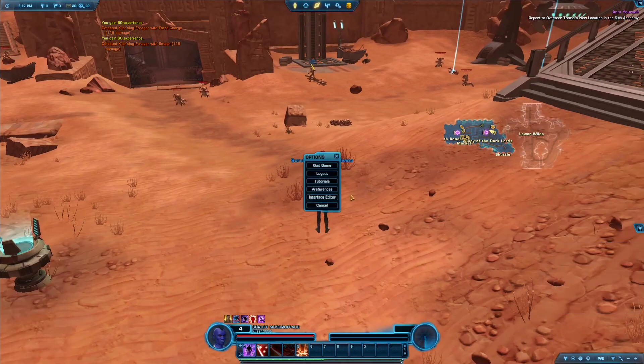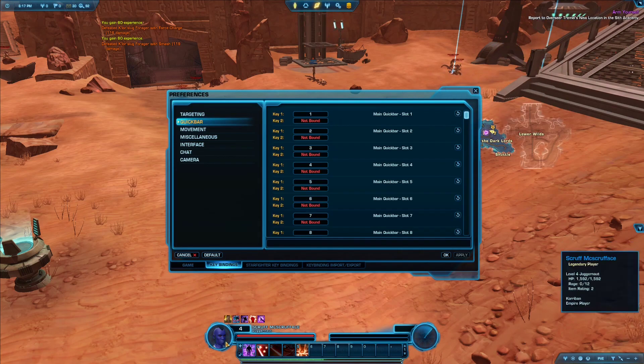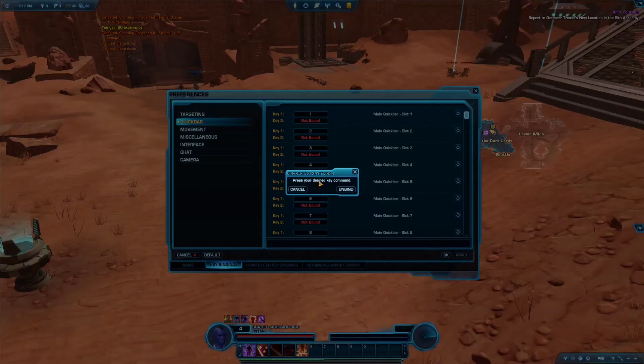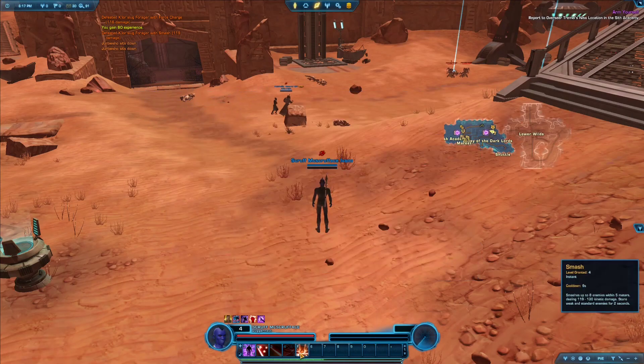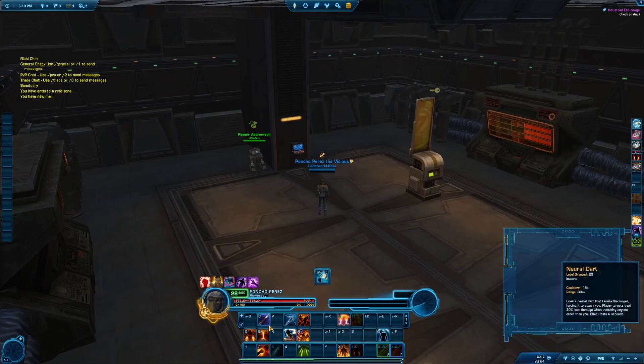If you want to change any of these keybinds, go to Preferences, then Keybindings, then Quickbar and find the quickbar. In my case I only have one quickbar since I'm just starting out on this character. We'll talk about setting up the UI a little later in another video. For now, let's say I don't like Smash on 5. If I want my AOE ability on the F key, I simply go here, press F, apply it and close it — now Smash will be triggered by the F button.